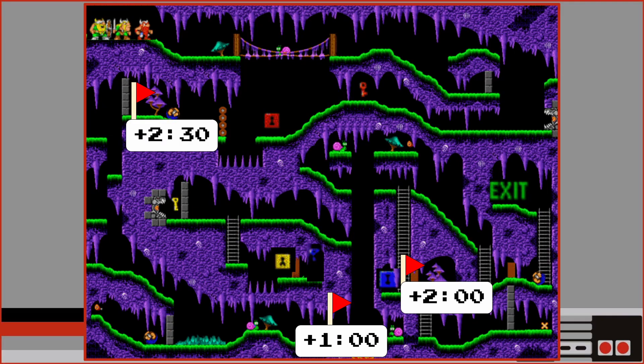First, add checkpoints. The problem is that it takes two to three minutes to get back to where you were in order to make another attempt. By shortening that time, the loss of progress feels more reasonable.